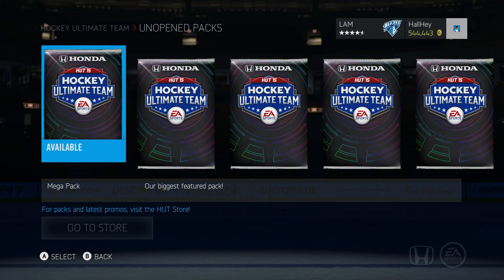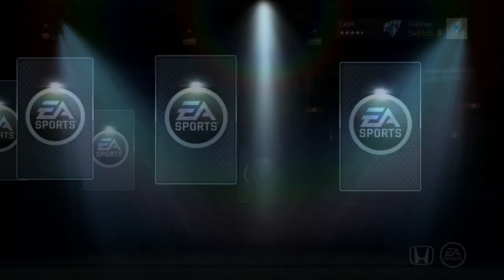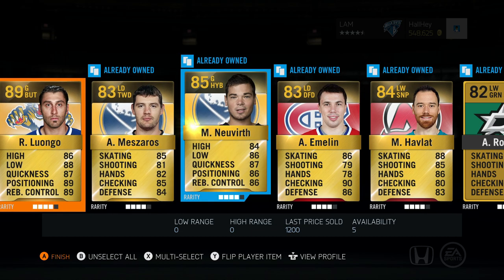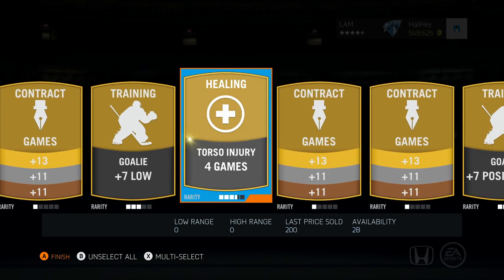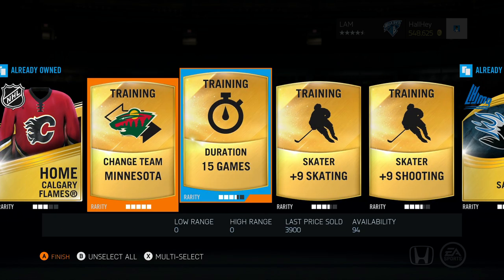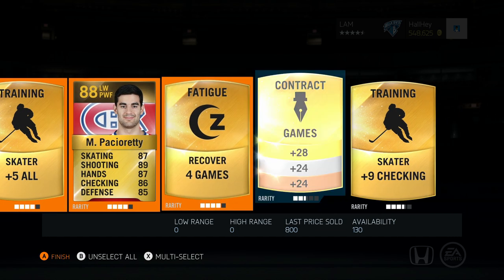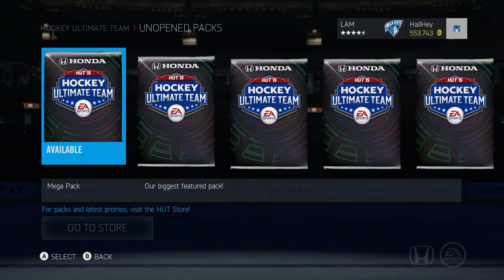Let's start off with the first pack. Come on EA, show us something! First pack we got Roberto Luongo, an 89 overall — that's not too bad. Andre Mazzaro, a new card, both on the Buffalo Sabres. We also got a torso injury, a Change Team Minnesota with a 15-game duration — that goes for quite a bit. We also got Max Pacioretty, an 88 overall pull — not too bad. We got a recovered game and a contract, so let's send those to collection.